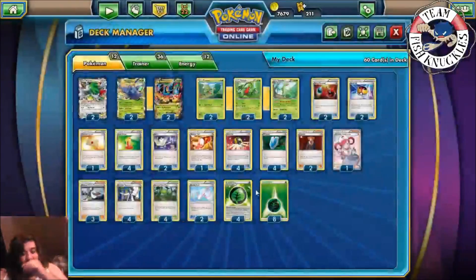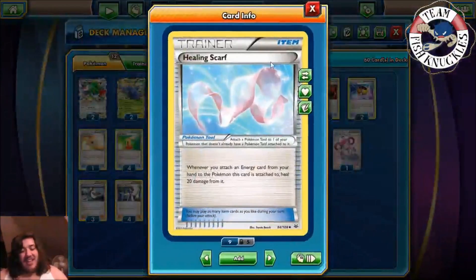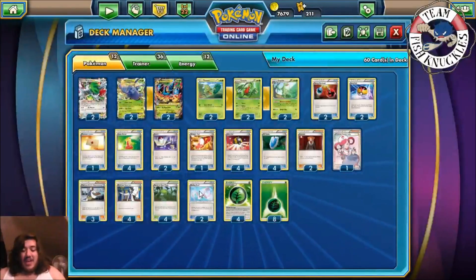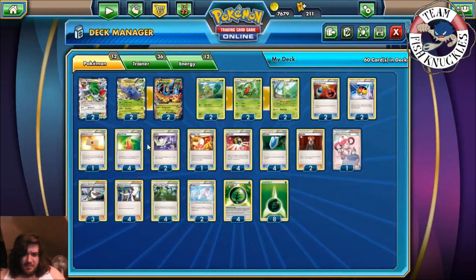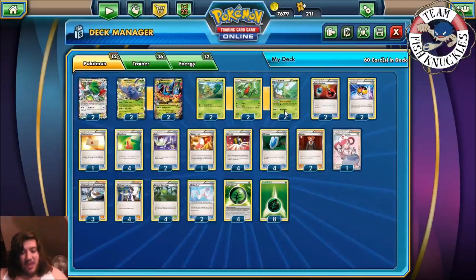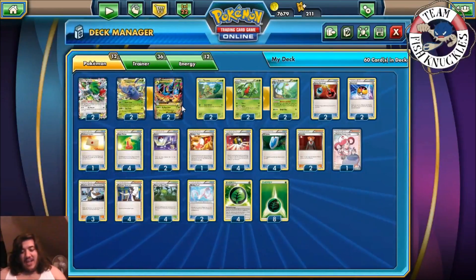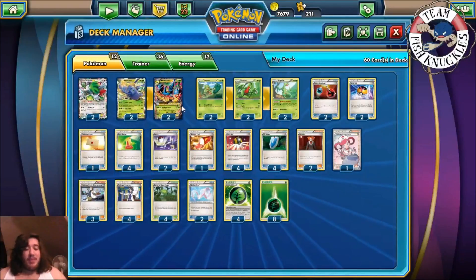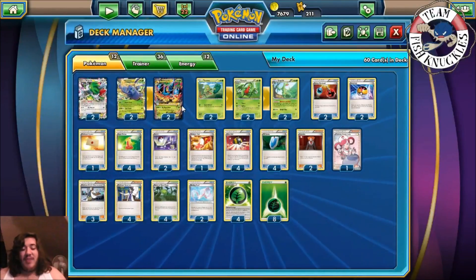Correcting the math: with Nurture and Heal that's 30, plus Healing Scarf is another 20, and a second Sceptile is another 30 — so you're healing up to 80 damage off Mega Heracross in one turn, not even counting Super Potions. We play a two-two Sceptile line and a two-two Heracross line — you could bump it to three-two but two-two seems fine. As long as the one Mega Heracross doesn't get knocked out, you should win. There's no Spirit Link, so you do have to end your turn when you mega evolve.